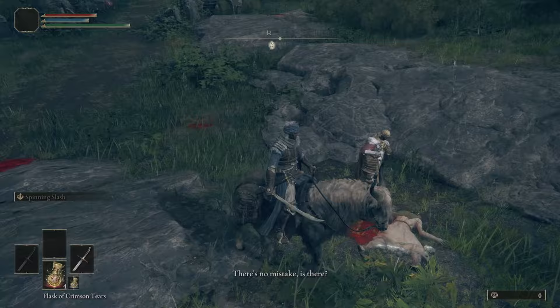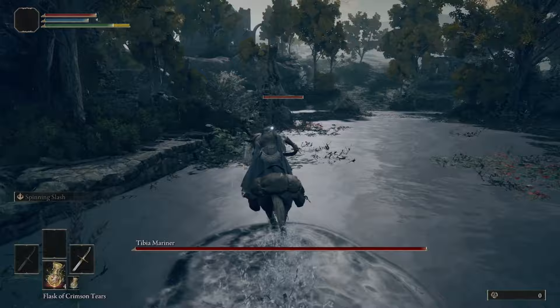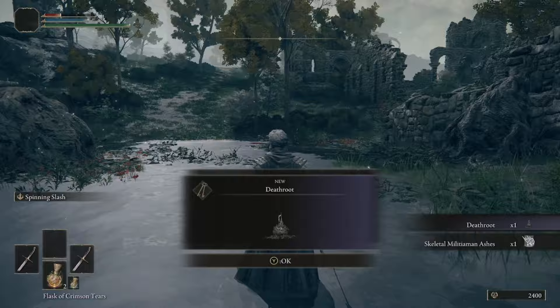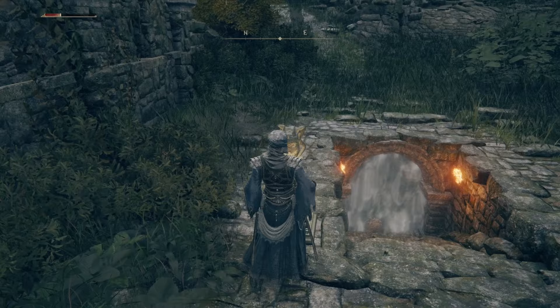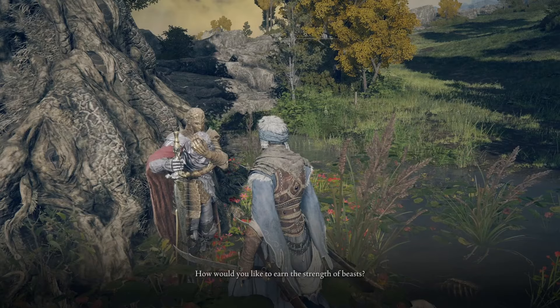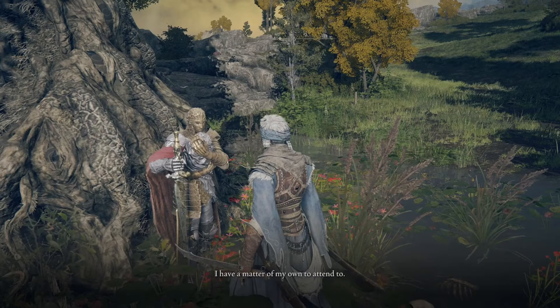On the left side of the road you're going to find D, an NPC who you're going to need, so go ahead and talk to him, then make your way down into Summonwater Village. You're going to see a Tibia Mariner — you need to slay this mini-boss to get him to drop a Deathroot, which we'll need for D's questline. You're not finished there though: take the Stonesword Key and head directly right into the ruins where there's a stone imp statue. Follow the stairwell down after using the key and you'll find a door with a chest that holds the Green Turtle Talisman — our first talisman, which helps with stamina recovery speed. Resting at a site of grace will allow D to move into Summonwater Village so you can give him the Deathroot, which gets him to place a portal on your map that we'll use shortly.